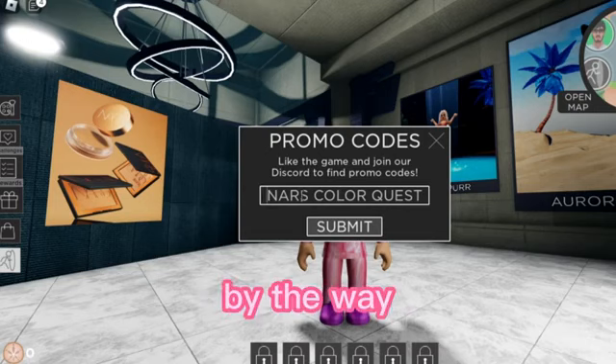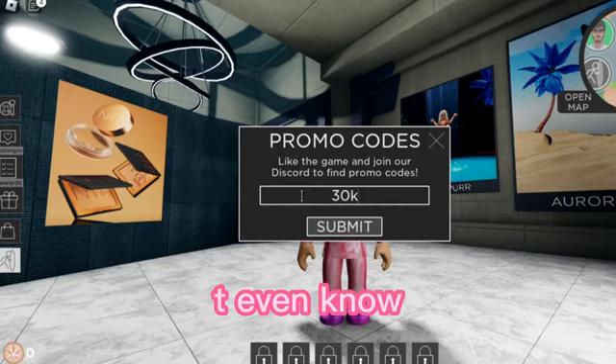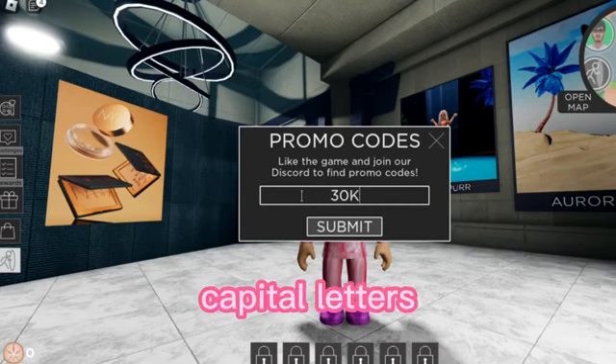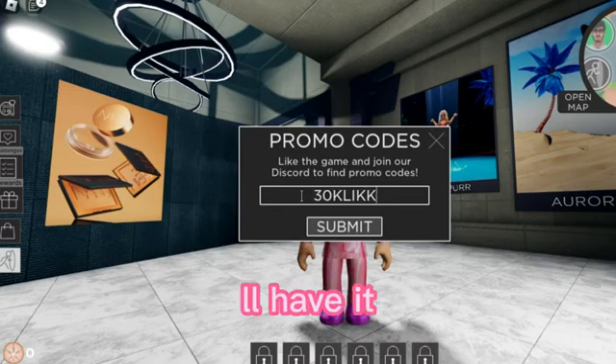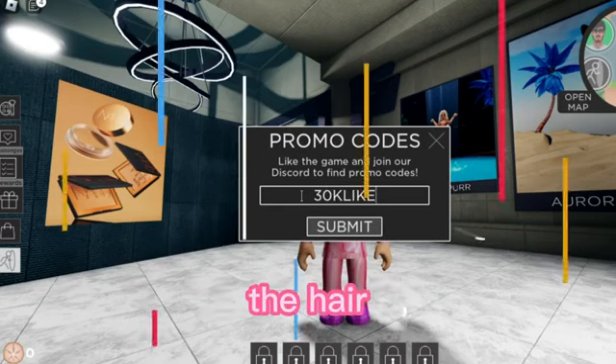When you click promo code, you have to enter "30K LIKES" — all capital letters, though I don't know if it matters. Press submit and you will get the item.